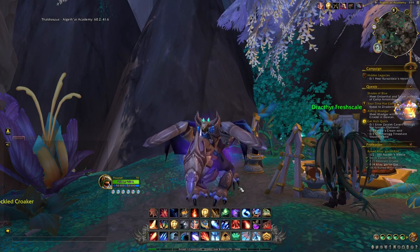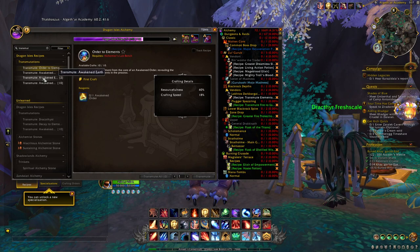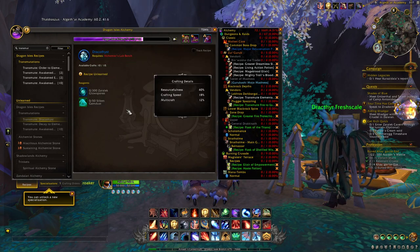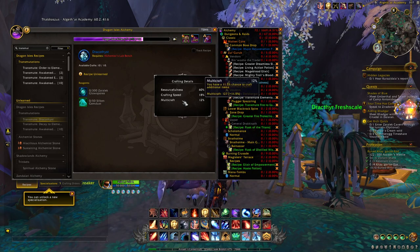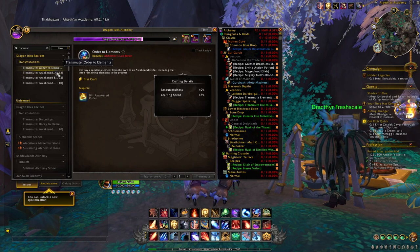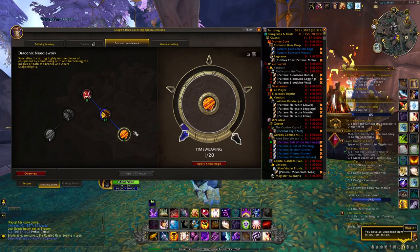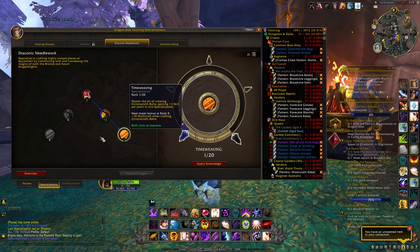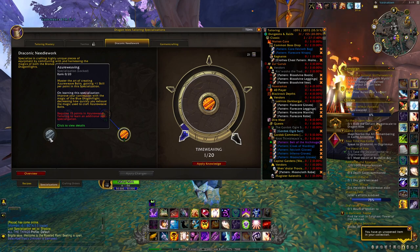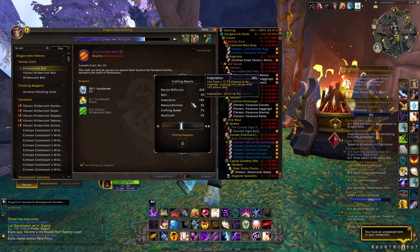Now we'll cover daily profession cooldowns from Dragonflight. The first is alchemy — the best transmute right now is probably the one for the Dracothyst, but you'll need a lot of Multicraft to get procs and make a real profit. You also have normal transmutes for the different awakened elements, which can add up over time. Then there's tailoring: you can craft Chronocloth Bolts and Azure Weave Bolts as daily cooldowns across all your alts. You'll need a good amount of resourcefulness or Multicraft to make it profitable, but it's still worth mentioning.